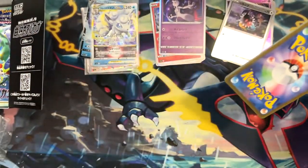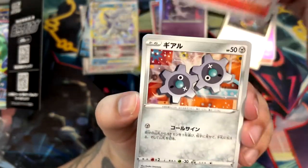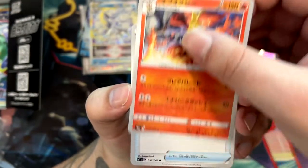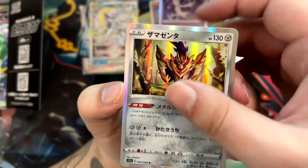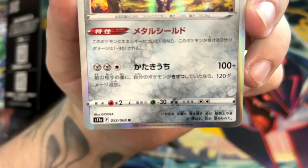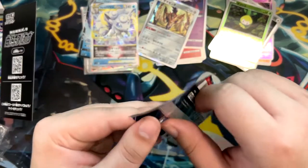I mean, this is an awesome set to open — really, really nice. Let's see what else we can get. Growlithe. I think this is Klink or Klang — I've forgotten the evolution names. We got a Delphox — evolution of Braixen! We've got an Energy Switch. We've got a Zamazenta. And a Reverse Petilil, I think. The Zamazenta is also really cool — let me just show this illustration again. Like they're knocking it out the park. The artist is Ghidorah — very cool.